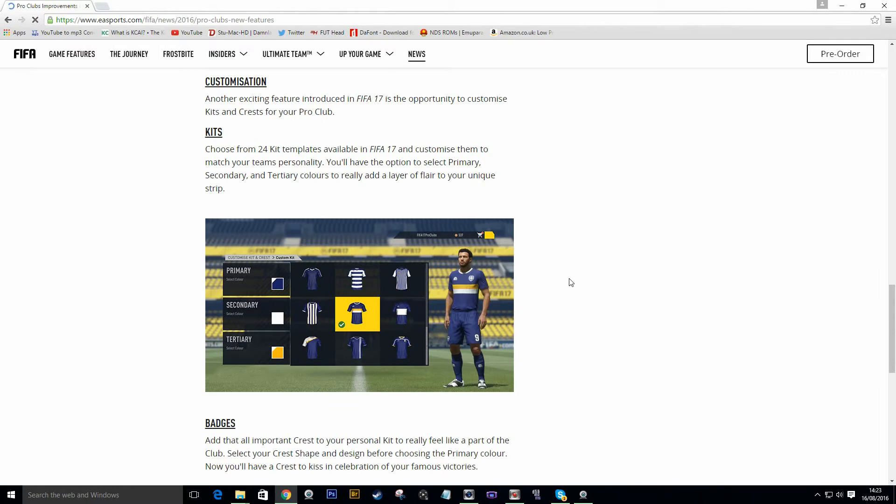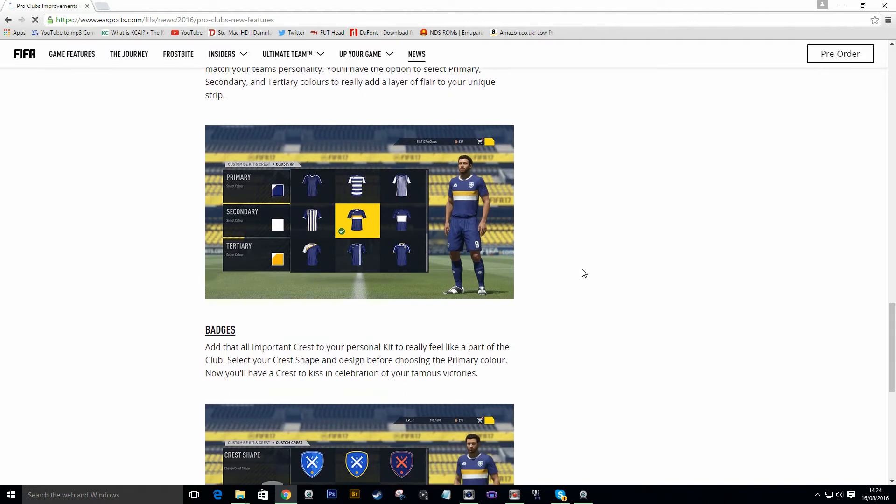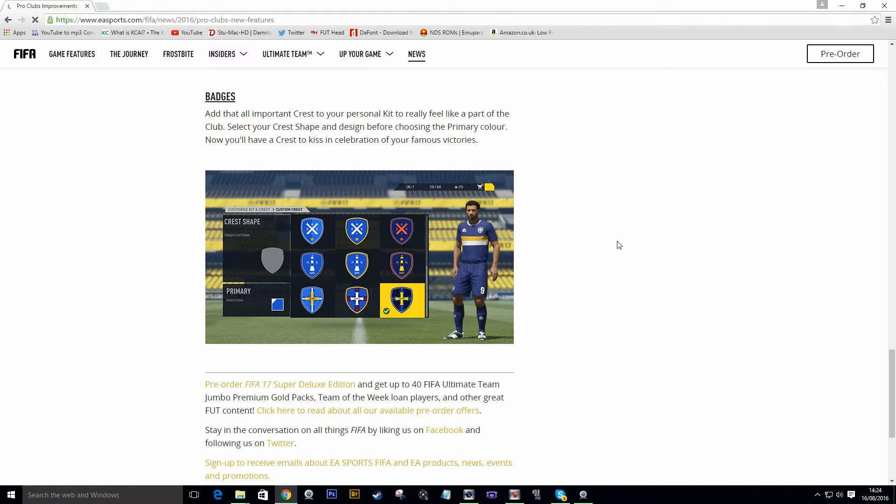The next part is customizable kits and badges, something a lot of people have been asking for a long time, me included. It looks like a very basic kit creator — you pick your pattern and your badge and choose what colors you want. Everyone will be making their own kits, which is brilliant. I don't know if you can upload badges or pictures like you can in NBA, but it's a start. You can actually make a custom kit now. And it's the same for badges — you pick your crest shape and choose your colors. It's basic, but it's a custom badge nonetheless, and I'll take it after they haven't done anything for about six years.